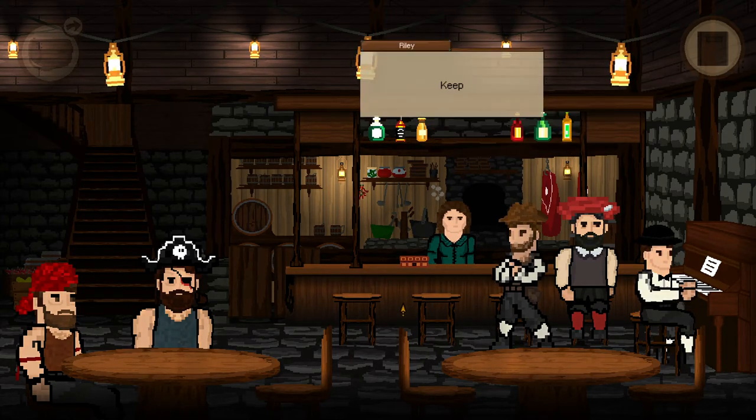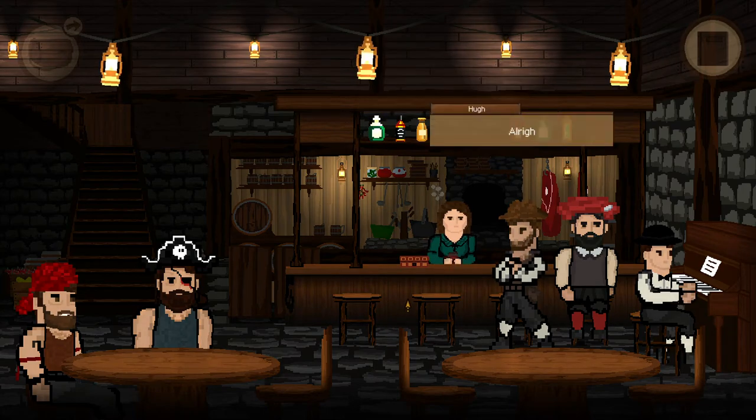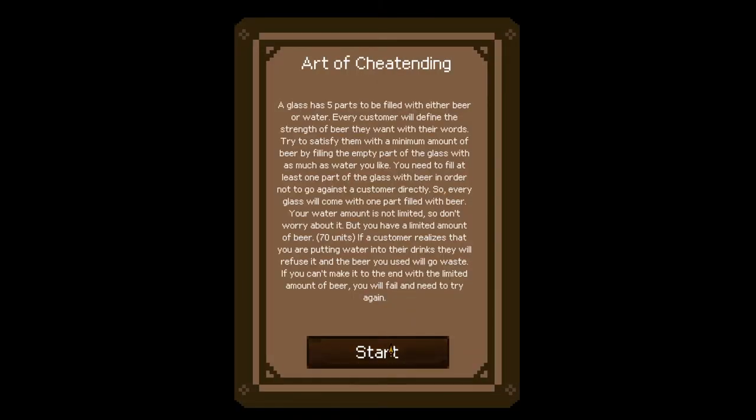She wants you to be a bartender while she goes to grab something. And she doesn't have enough beer, so you have to water it down.